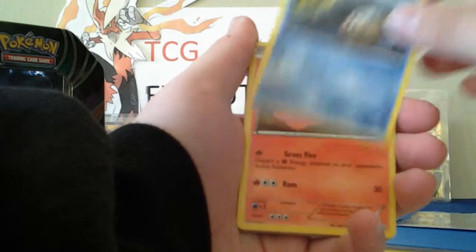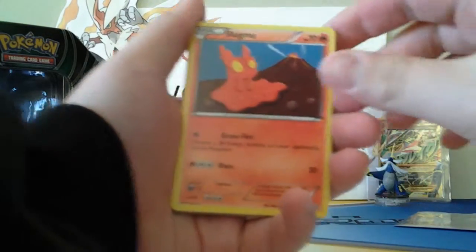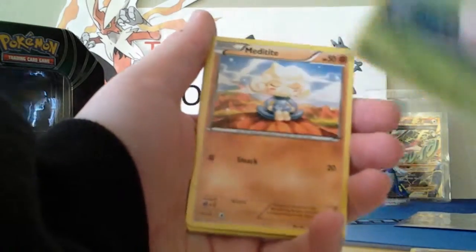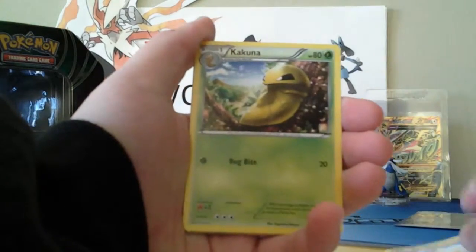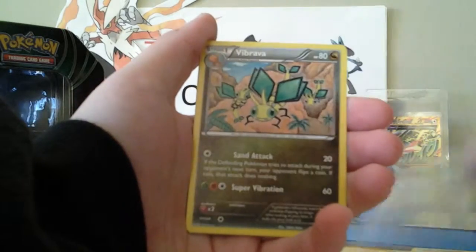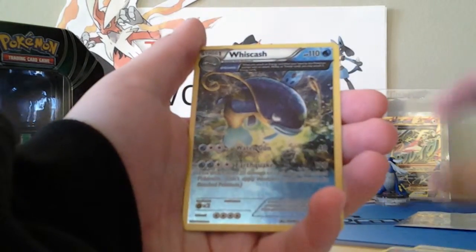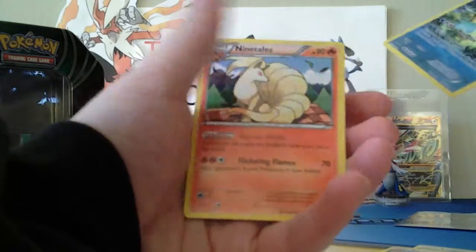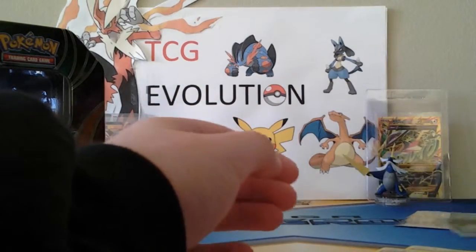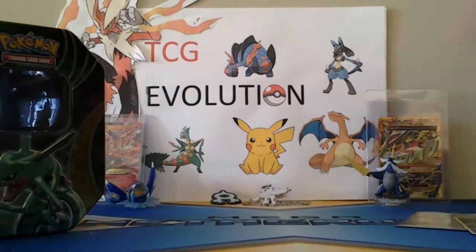All right. We got a Phoebus, Slugma, Bunnelby, Lotad, Meditate, Kakuna, Linoone. Ooh, reverse is a Wishcash and our rare is Ninetales. But that Wishcash though — that's really cool.